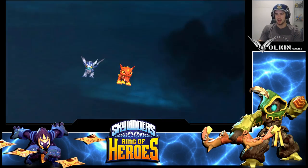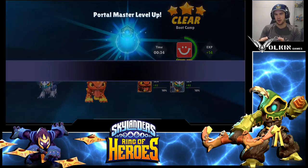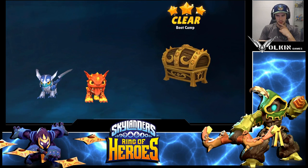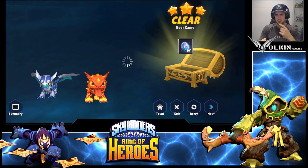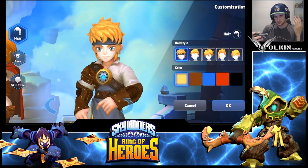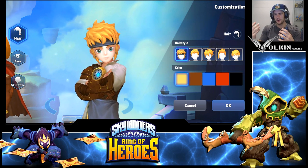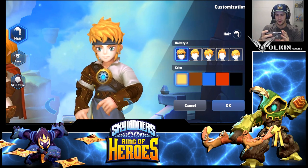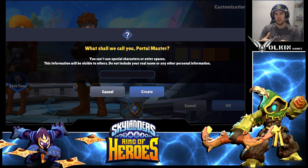After that beginning section, it sometimes lags out and doesn't tell you what to do — don't worry, it's just loading the character creation screen. You'll get your loot, skip the text, and wonder what to do next, but it has a long load screen to select your character. Make your character look how you want because you can't change it later. I've just been going with brown hair.